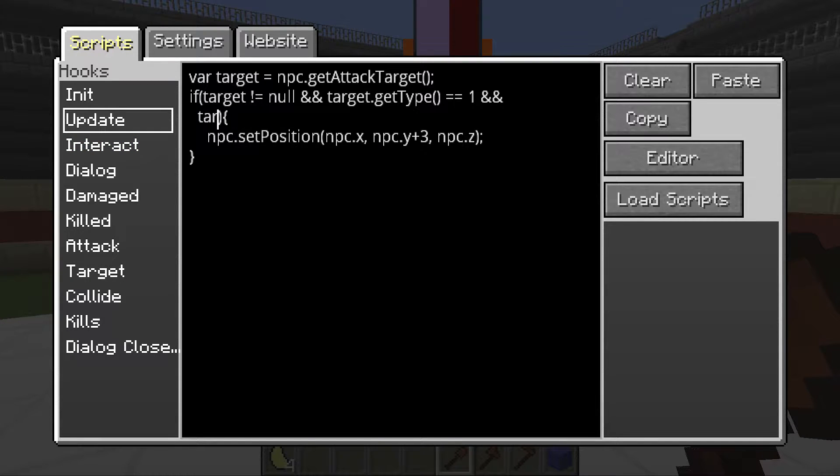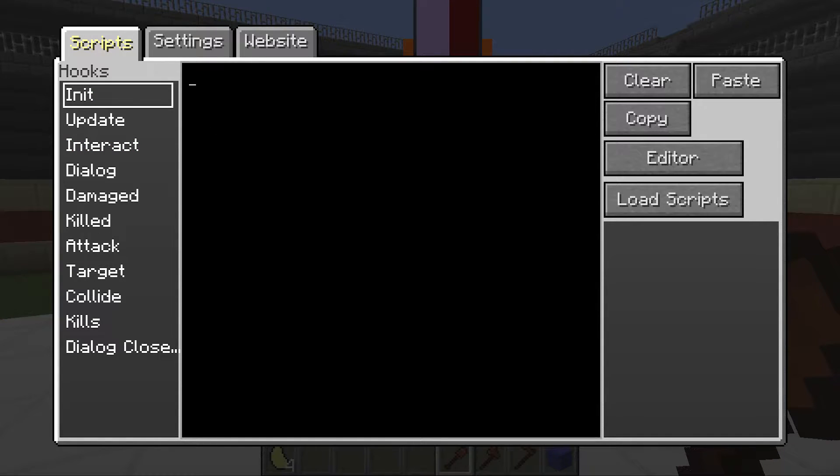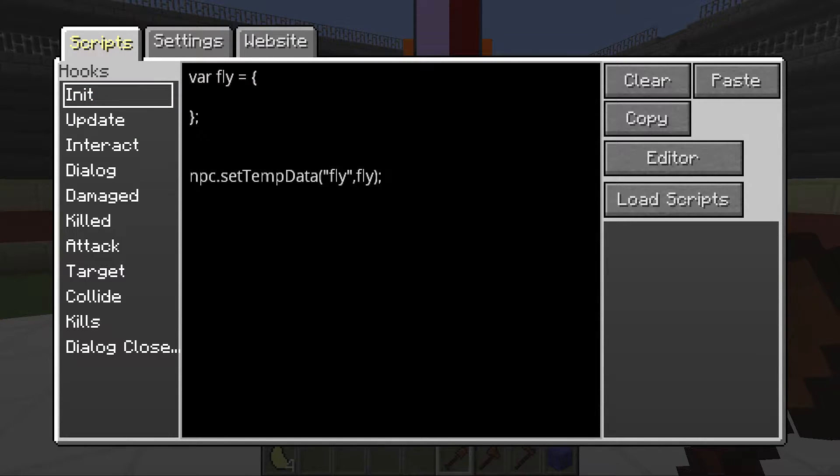What we're going to do is modify that approach and use it later. I have two methods to actually make this work. I'm going to use objects as before — var fly equals an object — and then save it with npc.setTempData('fly', fly). Putting everything into init as opposed to update is important: init only happens once when the NPC resets, whereas update happens all the time. We only want to build the object once so we don't use up a lot of resources.